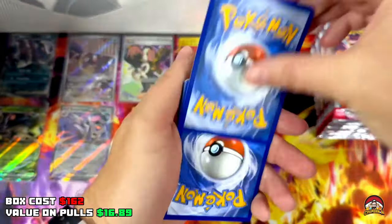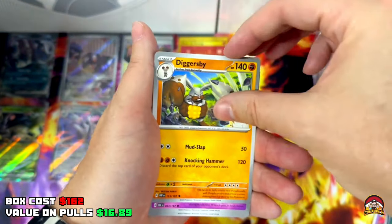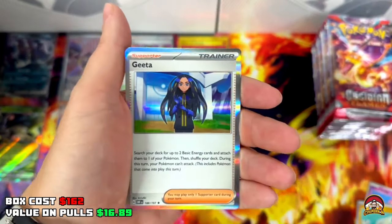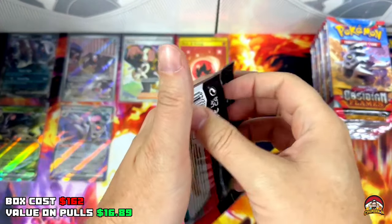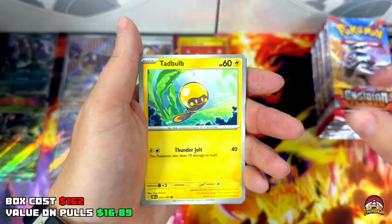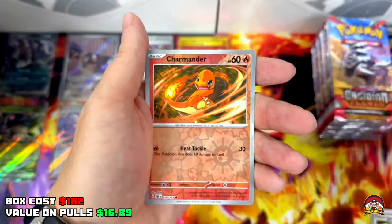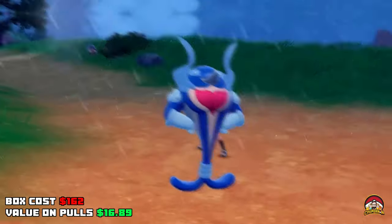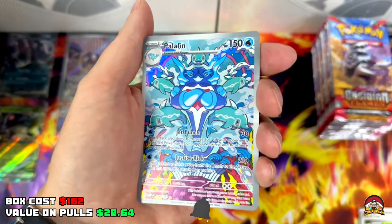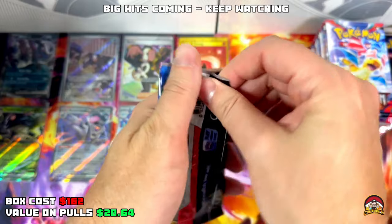Pack 20 — QR code, Grass Energy, Varoom, Lavitar, Kleffa, Inkay, Diggersby, Soulrock, Houndoom, Reverse Holo Kleffa, Reverse Holo Tynamo, Holo Geeta. Pack 21 — can we get a hit from a Charizard artwork pack? QR code, Psychic Energy, Glimmet, Tadpole, Lechonk, Jangmo-o, Patrol Cap, Melossom, Pokémon League Headquarters, Jangmo-o — Full Art Iron Hands Hero Form! Let's go — this art is sick, nice and detailed!